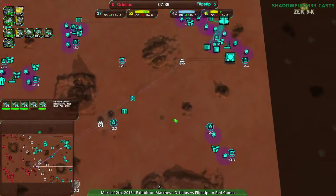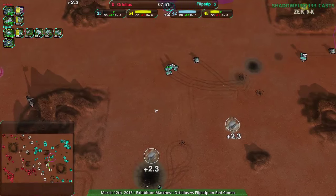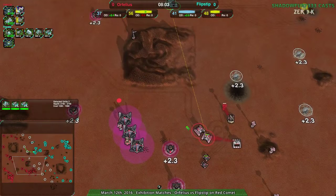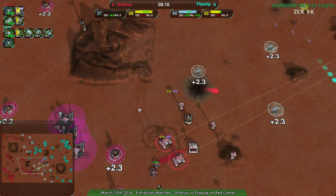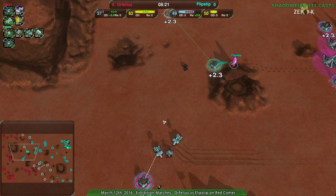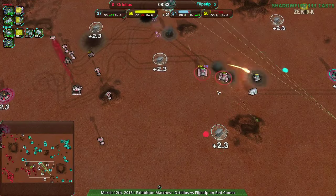How many Dominatrices are there? Five so far, and one more in production. This is a big part of Flipstep's strategy. Orphilius with three Rapiers so far might want to hurry with the air support, because at this point Flipstep is just running wild. Orphilius doesn't have any more tanks, though reapers are coming up — but they need these Dominatrices gone. Flipstep does not care. They have no respect for Orphilius right now. They can just capture metal extractors, capture everything — heck, capture the factory!